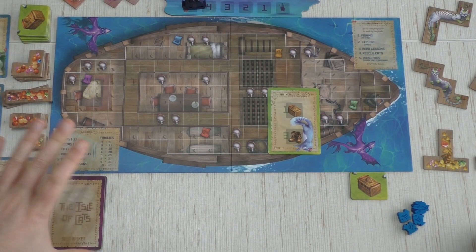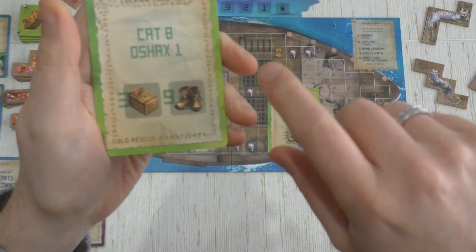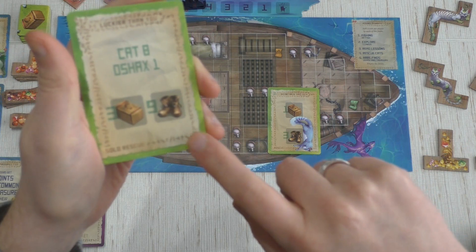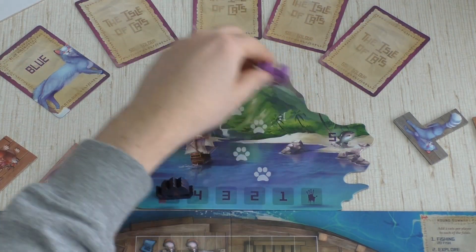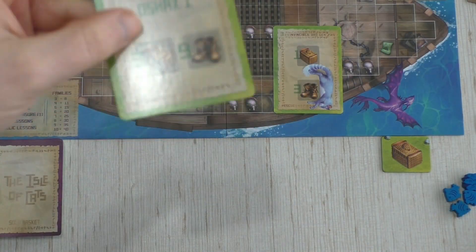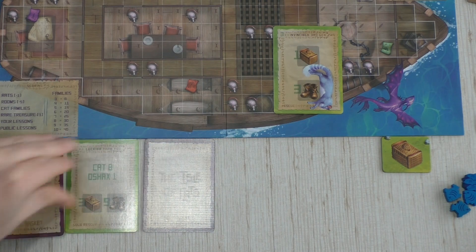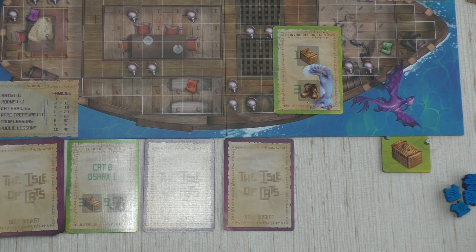We reveal the top card of Sister's solo basket deck. First we look at her speed number — nine — and compare to my total speed of three. The highest number becomes the new first player, shown on the island board. So Sister is starting player. We also check her basket number of three, meaning we draw more cards from the deck until we have that total number of cards, drawing the rest face down.